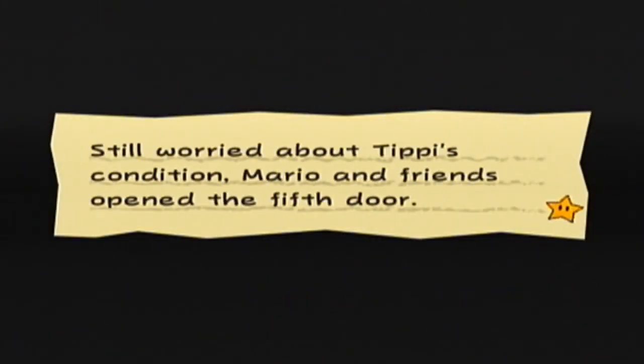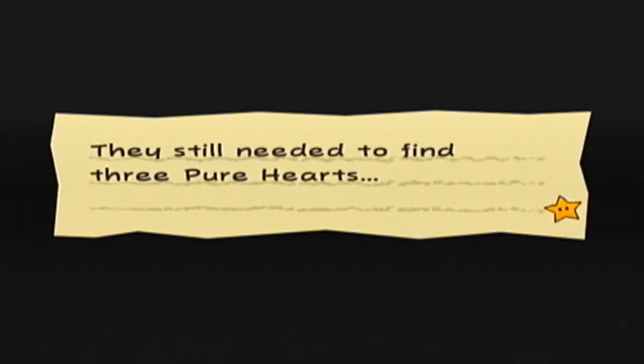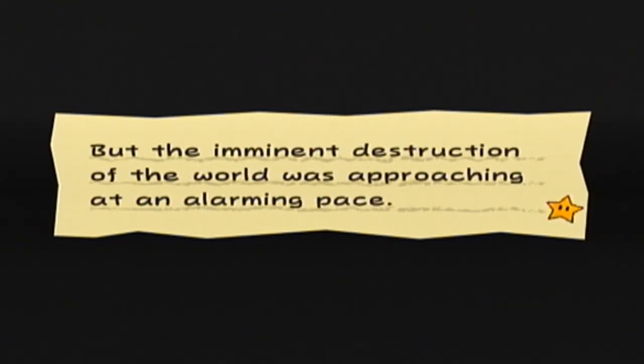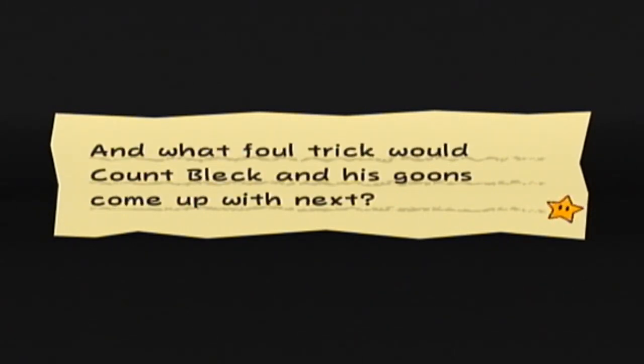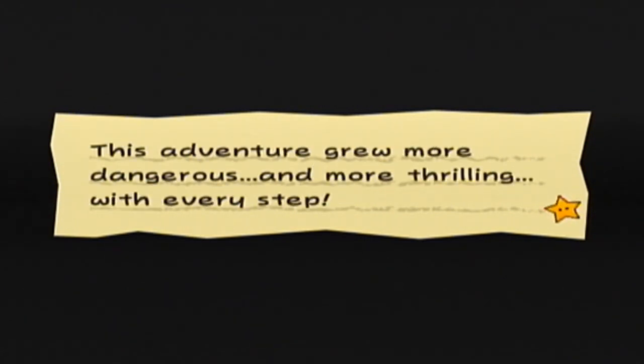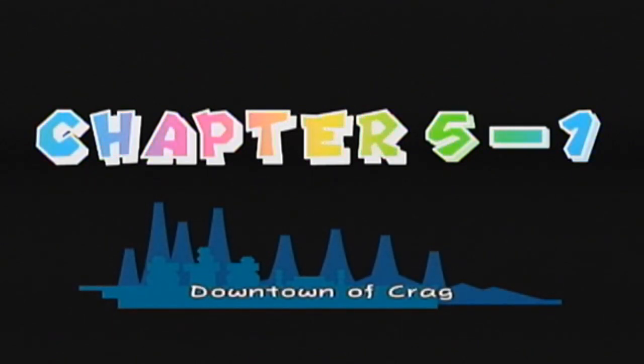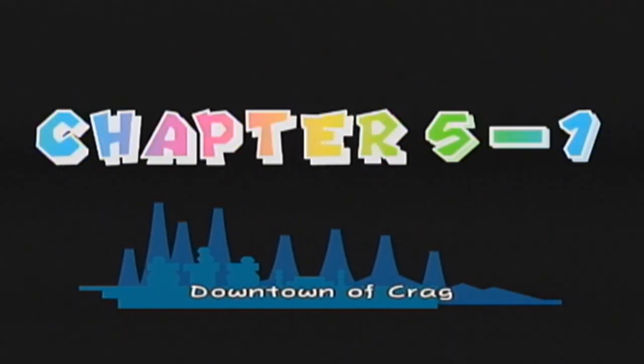Still worried about Tippi's condition, Mario and his friends opened the fifth door. They still needed to find three pure hearts, but the imminent destruction of the world was approaching at an alarming pace. Would Mario have enough time to save the day? And what foul trick would Count Bleck and his goons come up with next? This adventure grew more dangerous and more thrilling with every step. Chapter 5-1: Downtown of Crag.